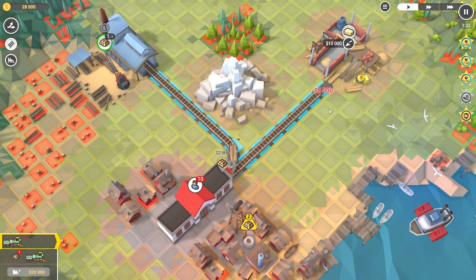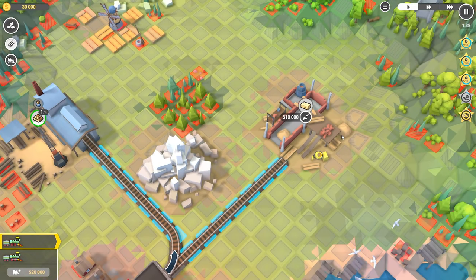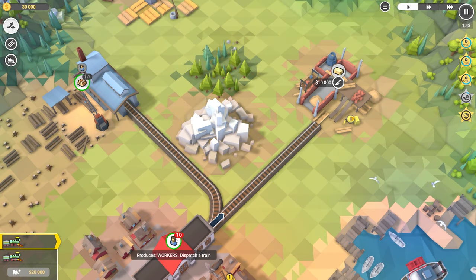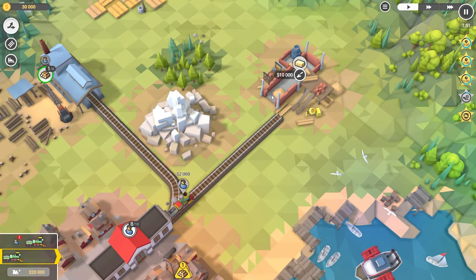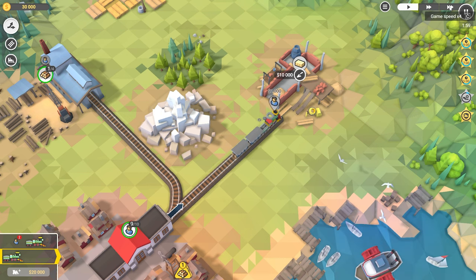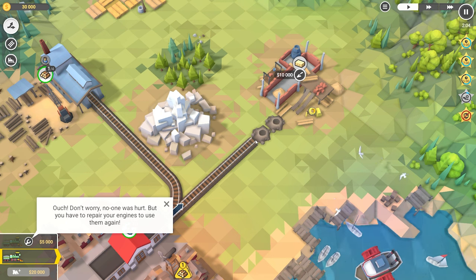Where does this connect? Is that connected? I don't see like a place that it's supposed to connect. Did I need to turn this? We're about to find out. How do I change the game speed — is it C? Oh yeah, no, that wasn't good. That wasn't good. Ouch. Don't worry, no one was hurt, but you have to repair your engines to use them again.